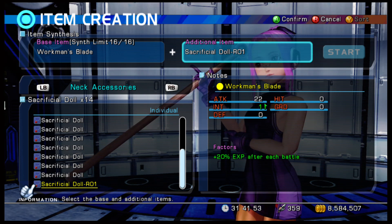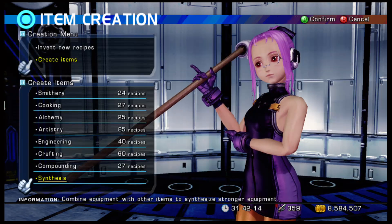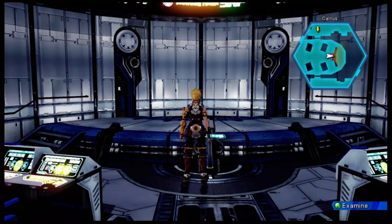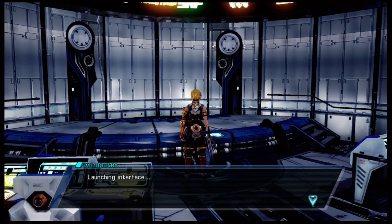This allows you to bypass the attack plus, end plus, hit plus, or whatever for certain weapons. It works best on a weapon that has open factors. Like the workman's blade — it has zero factors — so you could do this and put it on there, get 20 XP, do that four times, and that gives you 80 XP on the weapon. Pretty nice.